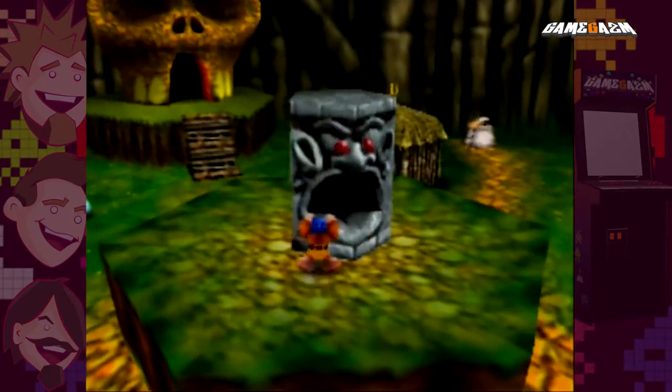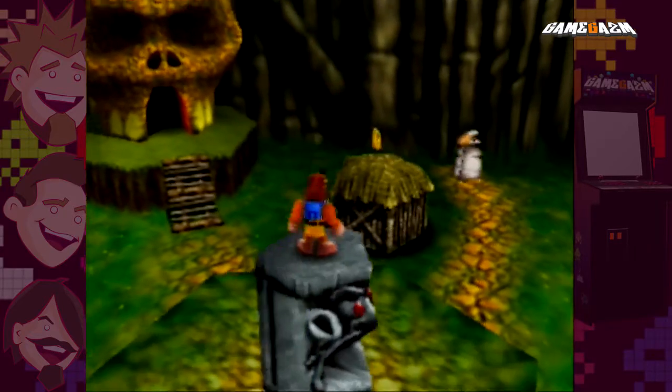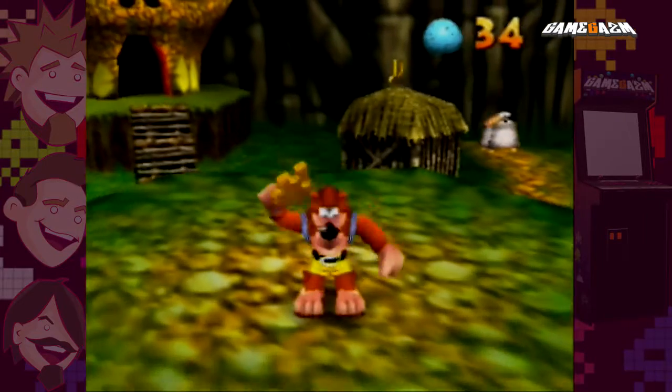A little trick here: if you collect honeycomb pieces, you get more on your energy bar. If you leave one of these spinning things up here, it will appear at the top of that totem pole before you actually get the jigsaw piece. Little hint — and there you go. Top tip from Dan.